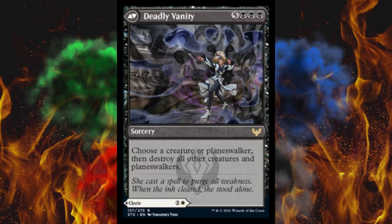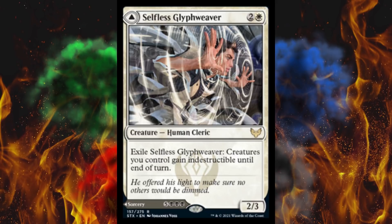Next up, another modal DFC — Deadly Vanity. It's an 8-cost sorcery on the back. On the front there's a 3-cost cleric. Choose a creature or planeswalker, then destroy all other creatures and planeswalkers. So that's basically Sandblast — pay one more and get Ingaruk's Wake, blow up everything that isn't yours. I think it's destroy all creatures and planeswalkers you don't control for 9 mana. On the other side, Selfless Glyph Weaver: a 3-cost 2/3 Human Cleric. Exile this card — creatures you control gain indestructible till end of turn. The fact that it already goes into a problematic Lurus deck is annoying, but at least once it's gone you can't get it back again — not easily, not repetitively, not reliably.